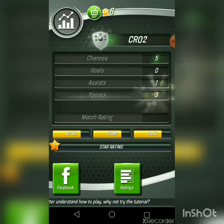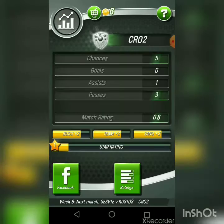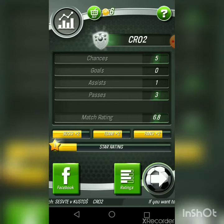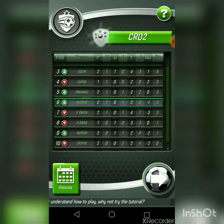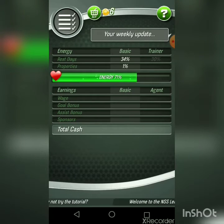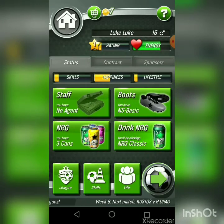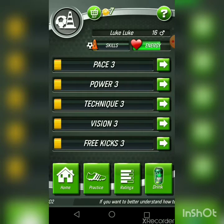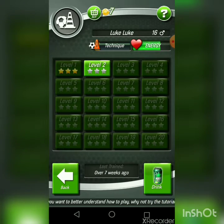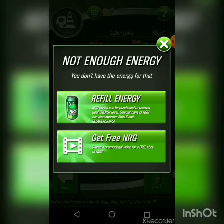Chances 5, goals 0, assists 1, passes 3. I did it — my star rating should go up even more. Yes, win a league game, we won! We got all the way to 6th place. My energy is always going to be higher because I have an apartment — my energy isn't decreasing very much. Let's increase our technique skill to level 2 — yes, we increased our technique skill!